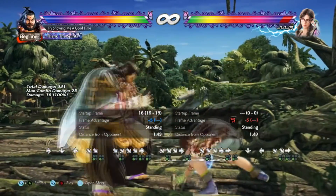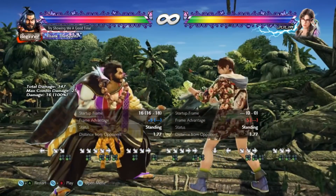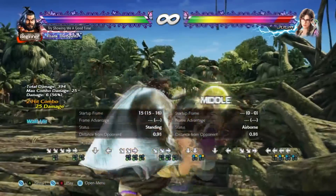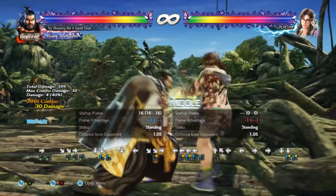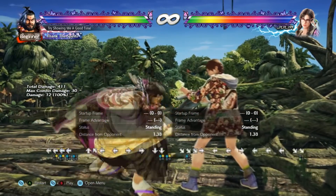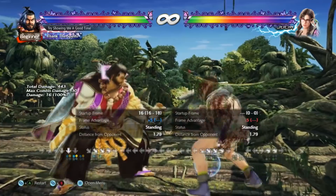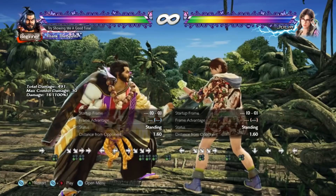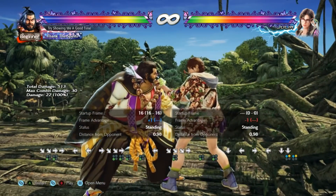So the opponent is forced to low parry it or challenge it, and when they do that, his mids come into play — his df+1+2, his b+2+1, his df+1 strings. This low is definitely up there in terms of plus frames, safety, tracking, startup speed, and it just complements his moveset so well. So yeah, this move is definitely on the list.